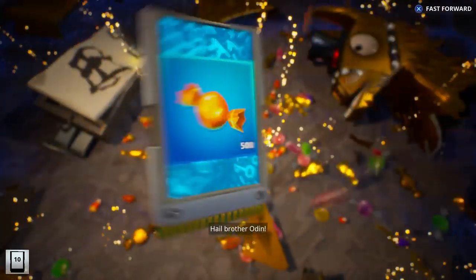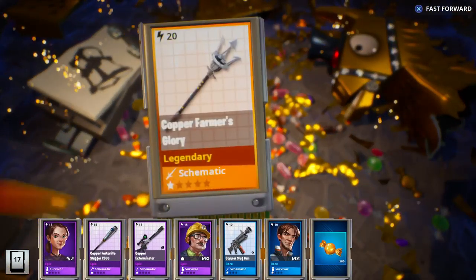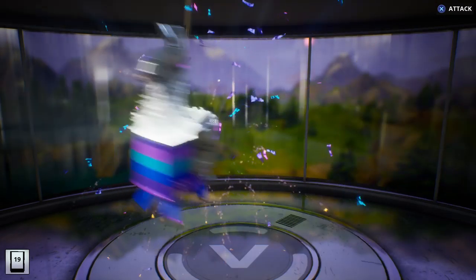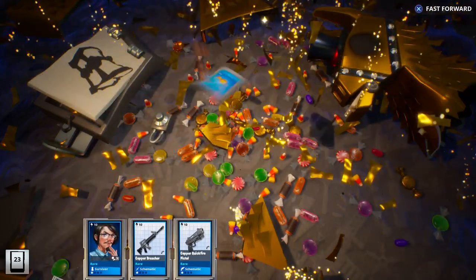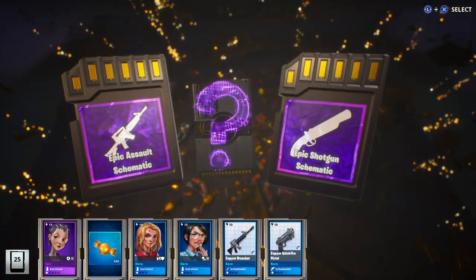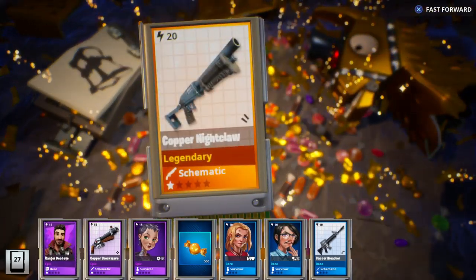Our next one here: another 500 candy. Survivors are always good. I actually really like that bat. There's Glory, and Deathstalker - that's actually kind of a fun gun. Let's crack open another one: Pistol, Pitcher, some more candy. Assault Rifle, Shotgun - let's get the shotgun. Shockwave, or Nighthawk.